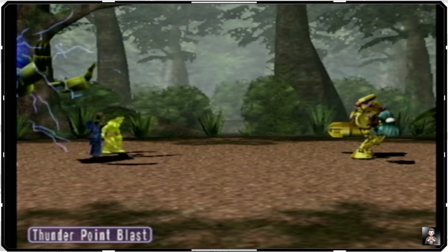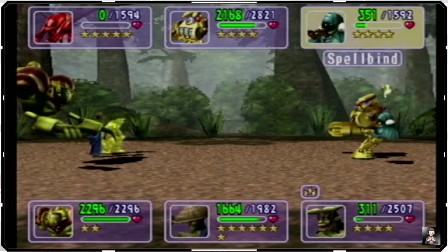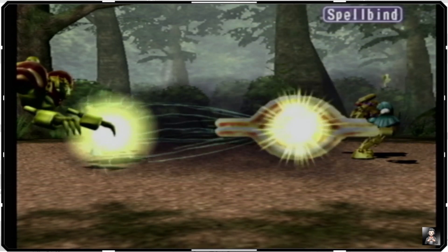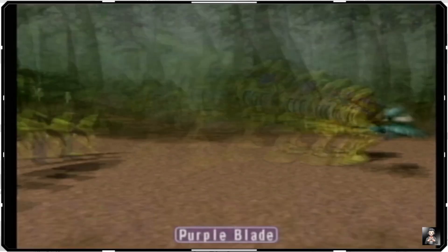Let's go ahead and see if we can take out the phantom. We may have to retreat Tristan so we can heal the swamp battle guard. We want to make sure we're being smart about this and not just letting our team get run down.